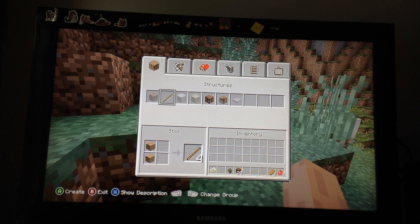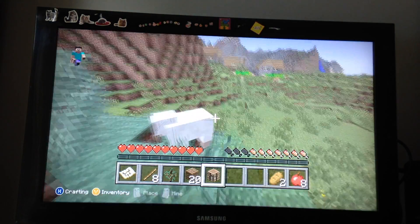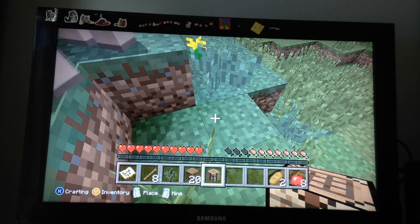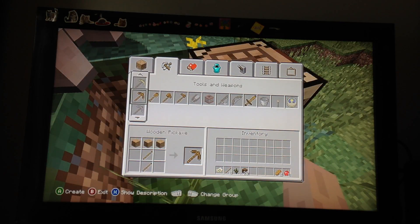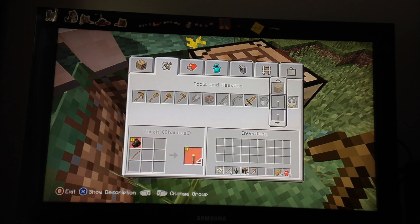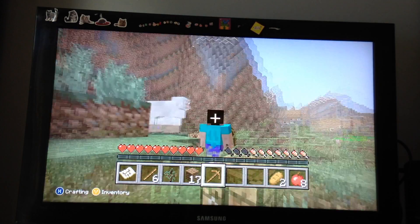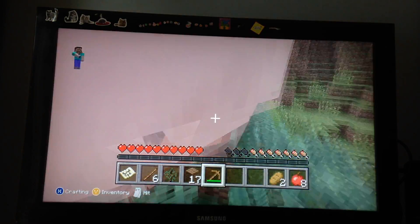So you press A to craft, and then you can go over to your sticks, craft some — eight of those — then the crafting table. So what you want to do is place your crafting table, and then you want to make a pickaxe. If you're wondering about these other wooden tools, I just like to use a pickaxe right now to do most of this stuff.